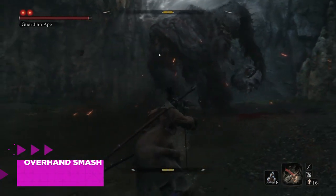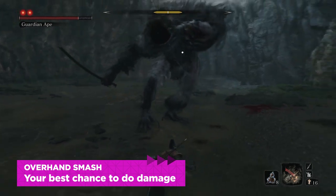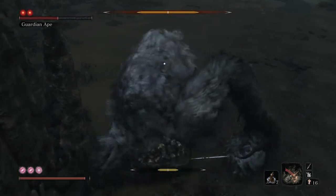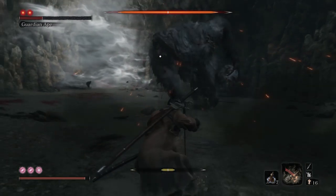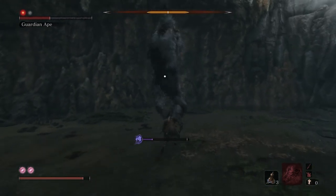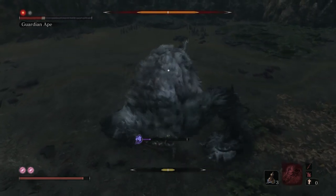And now here's the best move: the overhand smash and stun. Guardian Ape lifts his sword high above his head, holds it there, and then smashes it down to the ground. This is your best opportunity to deal damage. Whenever you see this attack coming, rejoice. Run into range and block to deflect the attack. Guardian Ape falls to the ground and he's stunned, so now you can attack several times and then run away.